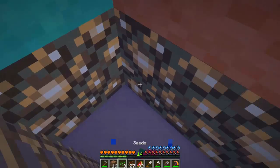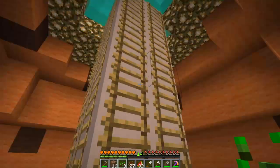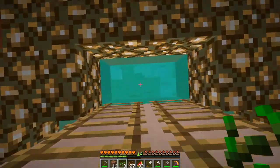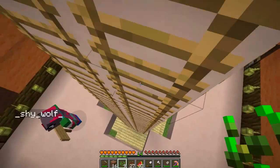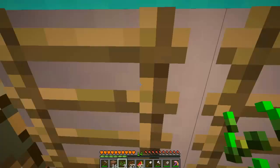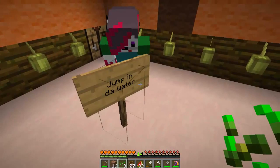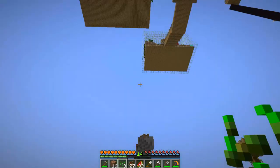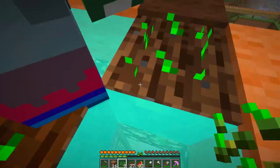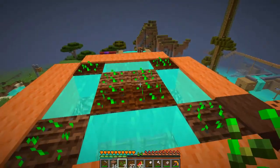Why can't I go up? This is a weird phenomenon — I can't go up. Can you go up? Maybe something's wrong with me. Oh, I know — you've got to jump into water and climb up. Oh, okay, I understand now.